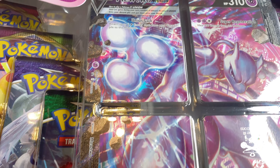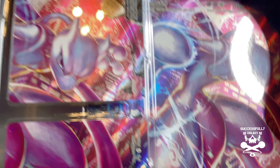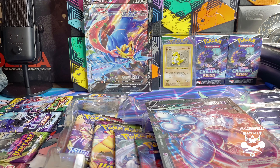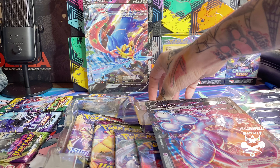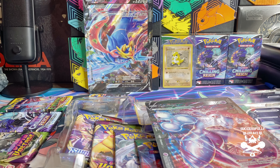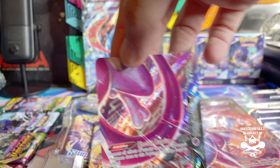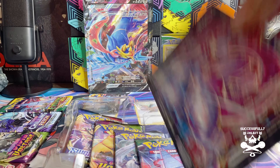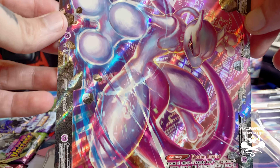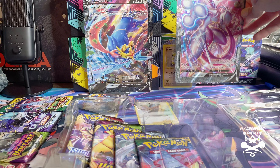I'm not a fan of the English packaging, but let's get these out. Code card — I'm keeping that because I'm gonna use it. We got our second Professor Burnett. I'm actually surprised they didn't make it at least holographic, but it is what it is. Whoa — Mewtwo bottom left, bottom right, and then the top.